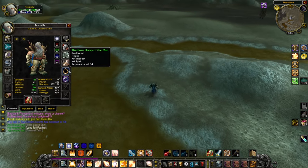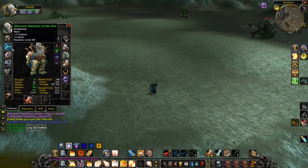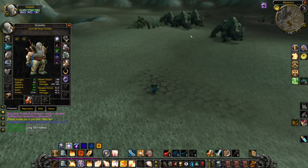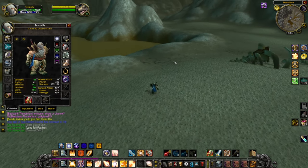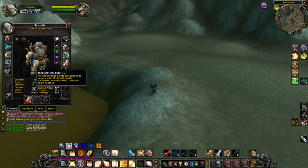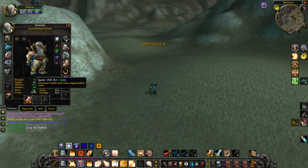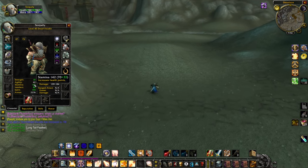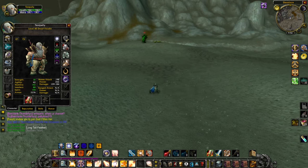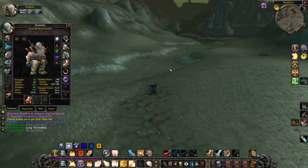Let's look at the gear real fast. I have four pieces of Of the Owl gear, which is Intellect Spirit gear. I got Intellect Spirit rings, Intellect Spirit neck, and Intellect Spirit cape, because those are going to be a little bit less expensive for you as a Paladin in the grand scheme of things. If we look at our gear, I've only got plus 32 Intellect, I have plus 104 Spirit. Every bit of gear I have has Spirit on it, with the exception of my 200 weapon. And every bit of gear, with the exception of the Owl gear, has Stamina on it.